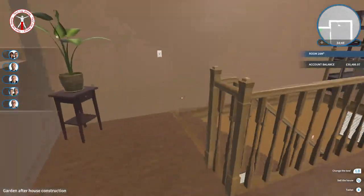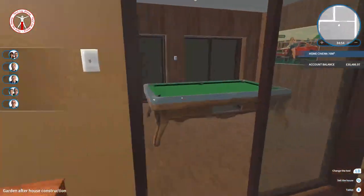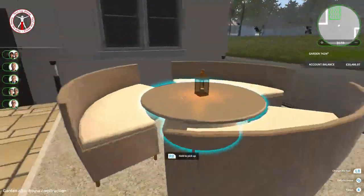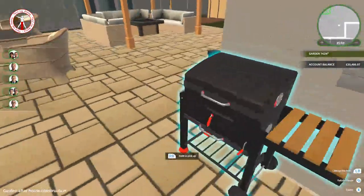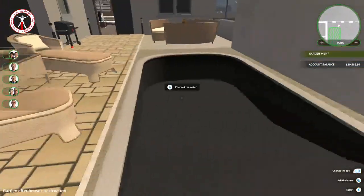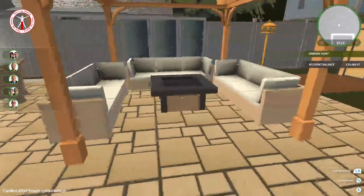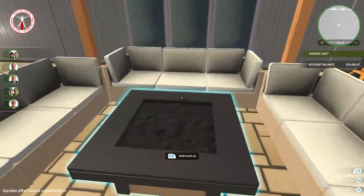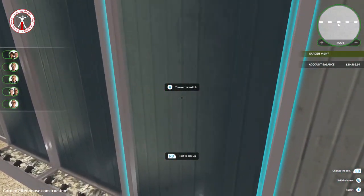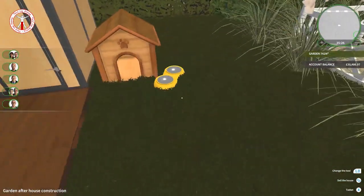Coming outside through any of the double doors, we've got our garden. There's a little table there for outdoor dining and barbecues, a swimming pool - it does have water in it just like the pond, but you can't see it with the graphics turned down. A few more sun loungers, a nice seating area where you can have drinks of an evening with a fire pit, and a few little water features in the background. There's also a shed and a little doggy house with a food bowl.